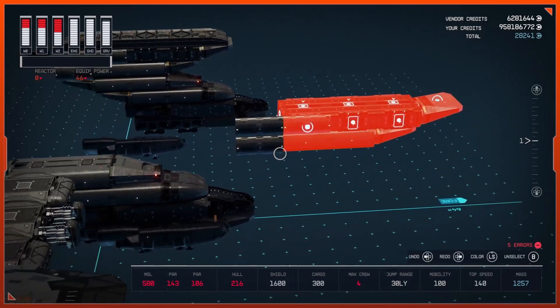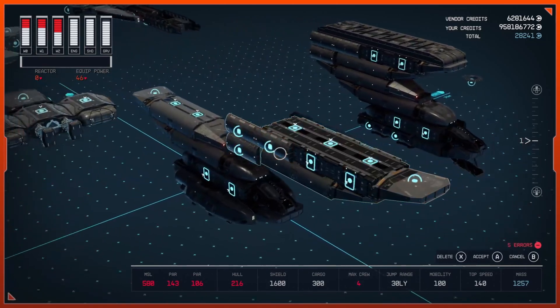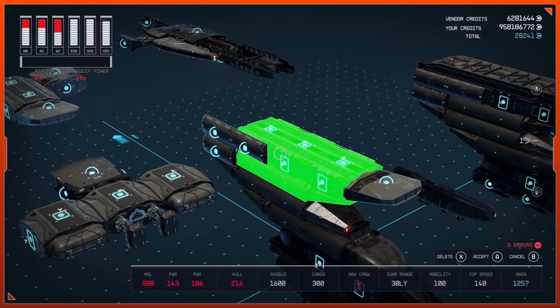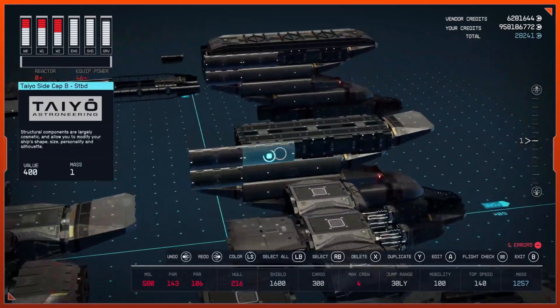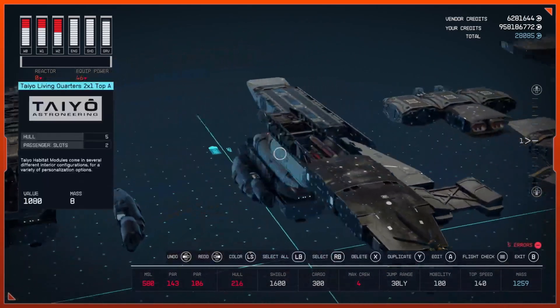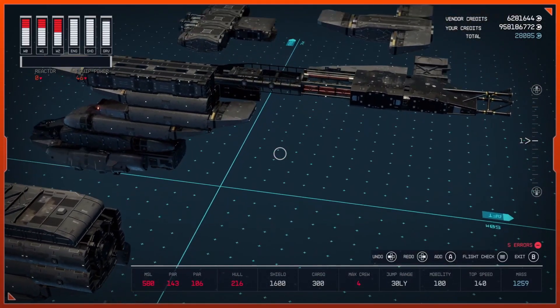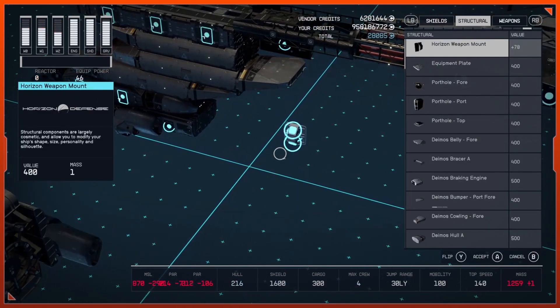Select all these pieces and the two belly or Nova Cowling parts. Put those on top here and then duplicate this to cover up the other side.